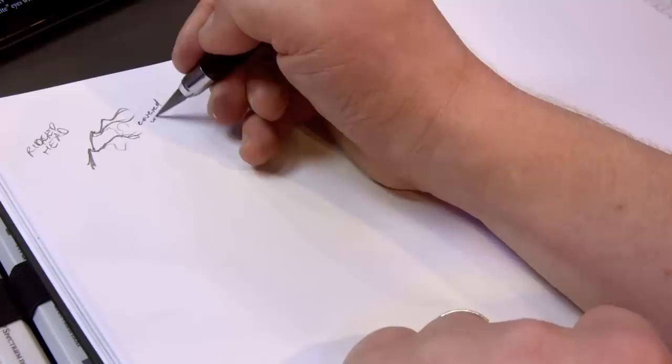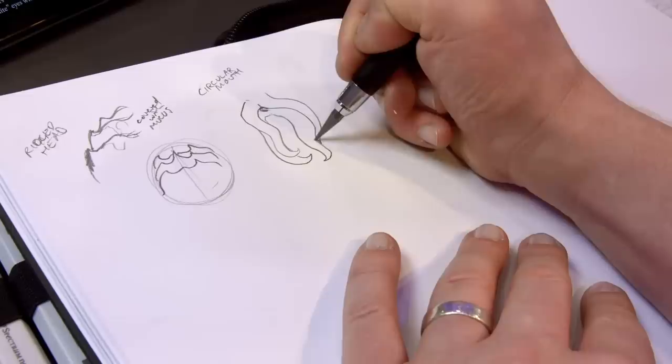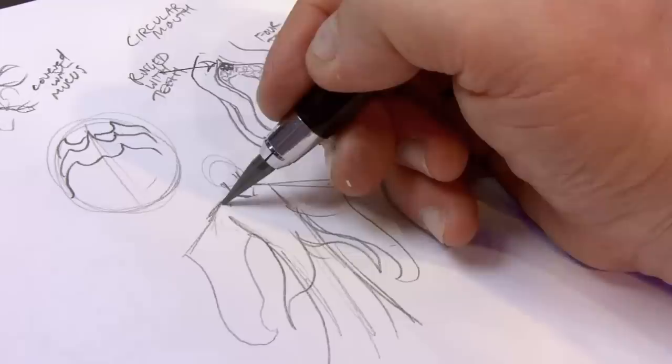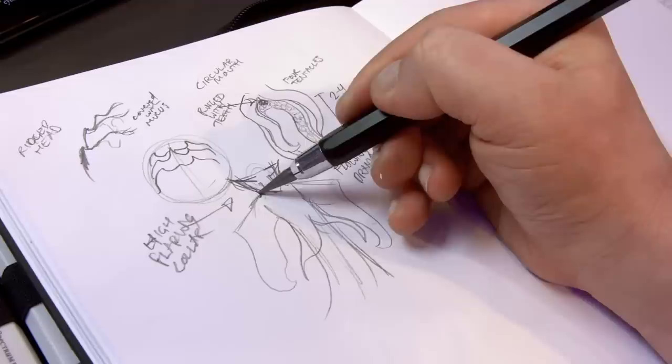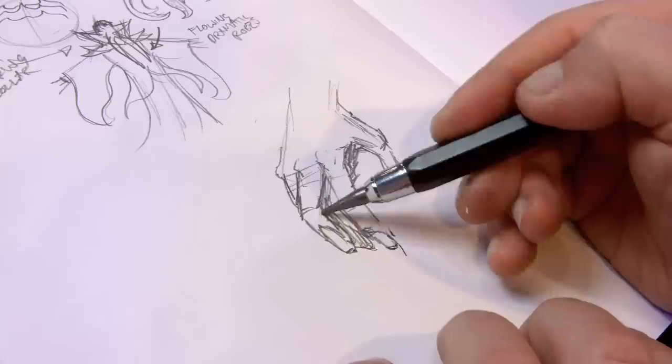With this monster description there's a lot more happening — ridged head and slime and mucus. Whenever there's so much in here I kind of just prefer to draw all the individual elements on one page so I can see it all and figure out how to fit it together. The robes were an interesting one — flowing dramatic robes adorned with decorations. So while we have all these monstrous features, this is a monster that's dressing in a very intentional and refined way, which I find fascinating. Then there's a high flaring collar and a dark hat. I was getting the feel that this was a sentient, eloquent and intelligent character, but much more monstrous than our previous one.